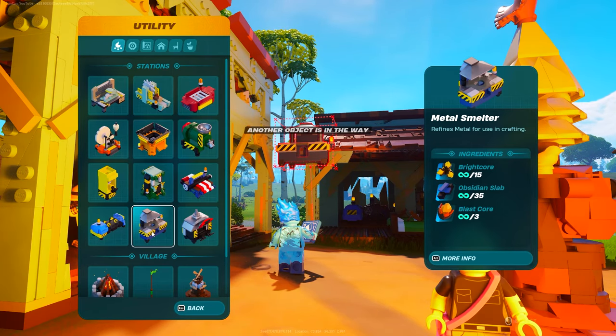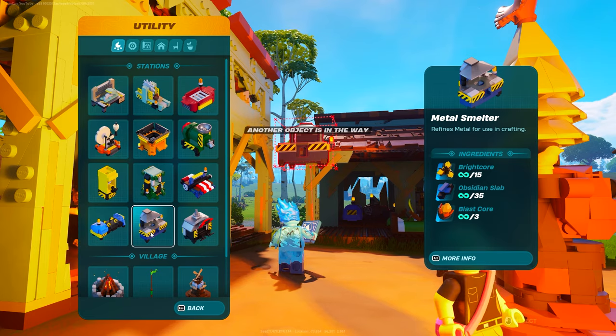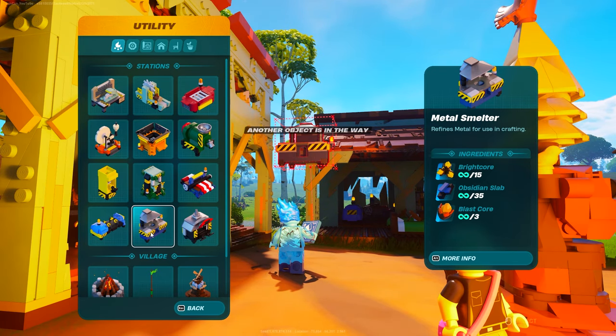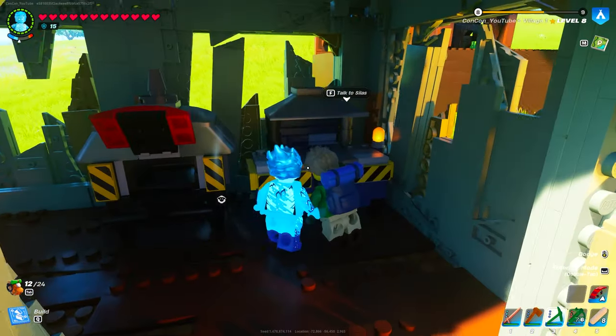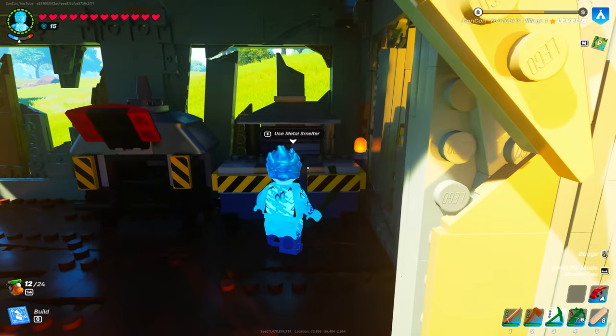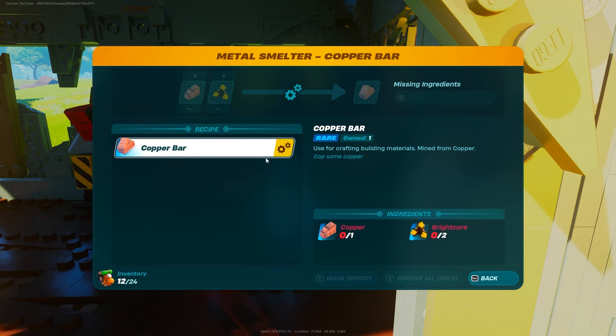It's also going to take three blast cores, which you'll need to find blaster enemies inside the lava caves and kill them to get one from each. Once you've crafted the station you'll see it looks just like this. In the metal smelter, to make copper bars you're going to need two bright cores and one copper ore, so you put these recipes in here to make one copper bar.